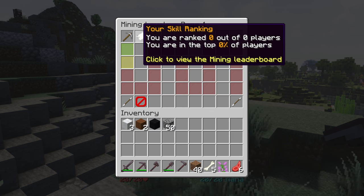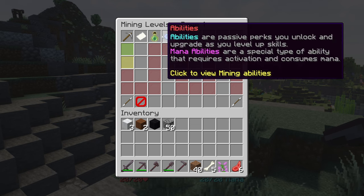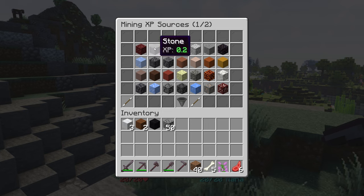Here you've got your skill ranking. If you've got 100 people on your Minecraft server, you can see how you're ranked — whether you're in the top 10% of players or not. It's quite cool to have a built-in leaderboard. Then over here we've got XP Sources: the sources menu shows all the ways you can earn XP in a skill and how much XP each source gives. When clicking on here, you'll see a ton of blocks — all of these blocks will give you Mining XP. I was just mining Stone, and Stone will only give 0.2 XP, which is not a whole lot.